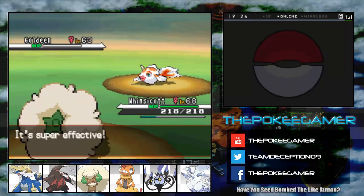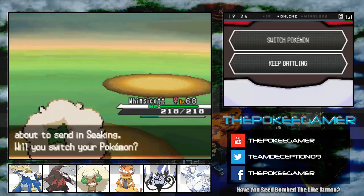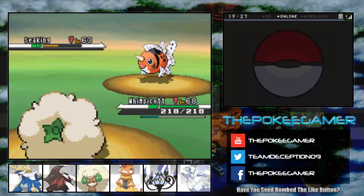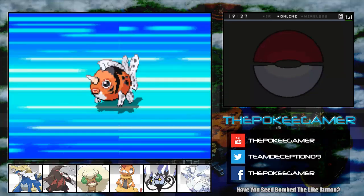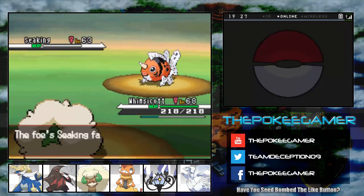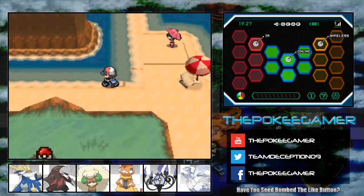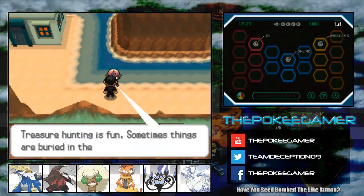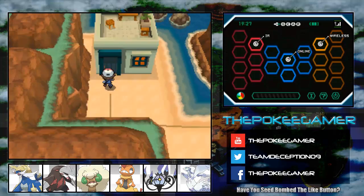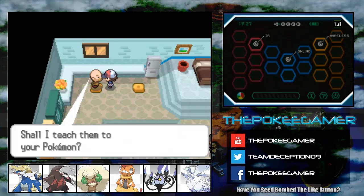Generation 1 had Fire Red and Leaf Green as remakes. Generation 2 had Gold and Silver, then Crystal came out, and then Heart Gold and Soul Silver. So I guess there are two generations that have gotten something like this. Generation 5 hasn't yet, because they had Black and White and then Black and White 2, which were all in the same generation. And Generation 6 is currently new, so there's no reason to remake it.